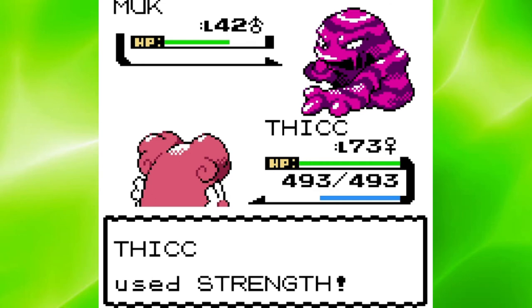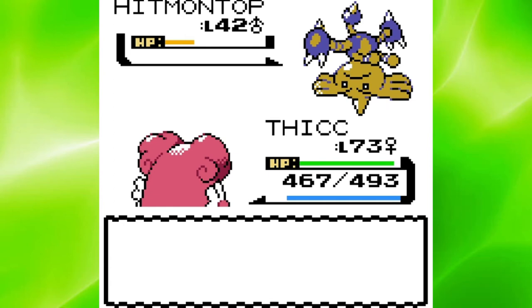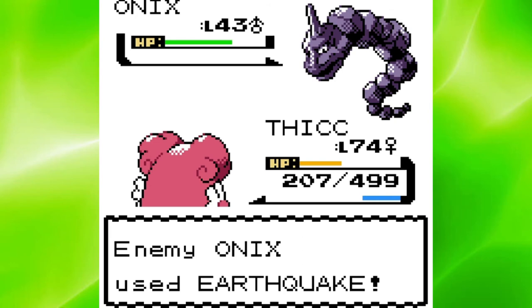The third Elite Four member was Bruno, the Fighting-type Master. Hitmontop was able to eat a Strength pretty well, but his Dig hardly did anything to me, so another Strength took him down. Hitmonlee and Hitmonchan both got one-shot by a Strength, so Machamp was up next. I was able to kill him with two Strengths, but not before he nailed me with a powerful Cross Chop. Last was Onix, and I was going to play it safe by using Shadow Ball, but then I decided to risk it for the biscuit by using Dynamic Punch, and it worked out in my favor.